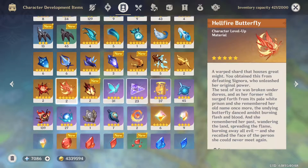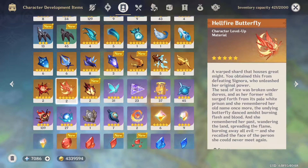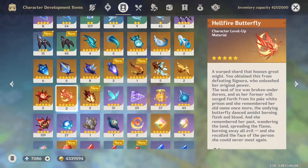For the Weekly Boss, you're going to need to farm Signora. You're going to need the Hellfire Butterflies — 18 of them to max out all her talents. You're going to need 419 purple EXP books to get her to level 90.